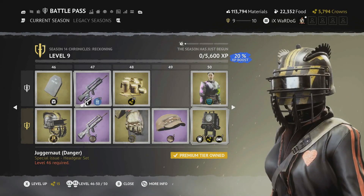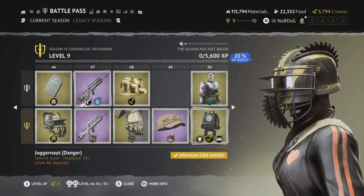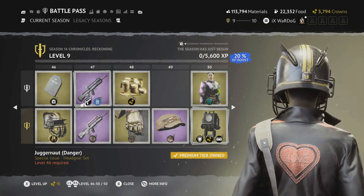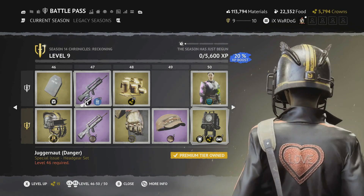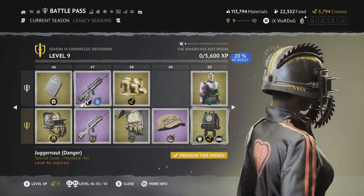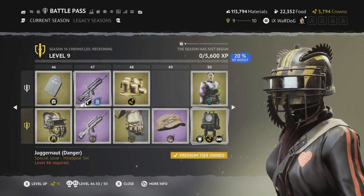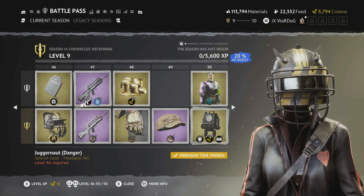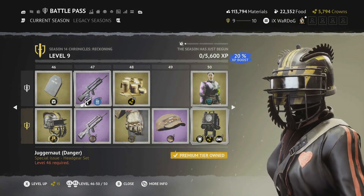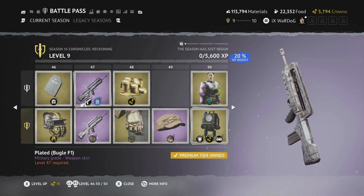Level 46 is the Juggernaut in Danger headgear — with cut-up saw blades added on, some numbers on the back (6, 3, 2, 1, 1, 0), yellow danger-stripe paint, and what looks like a hockey or football face shield. Really cool.